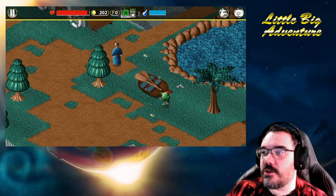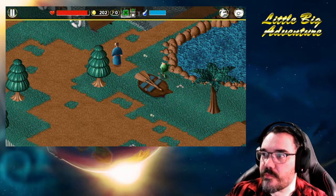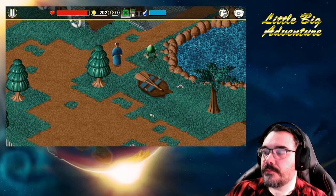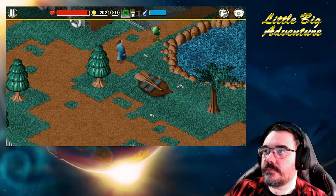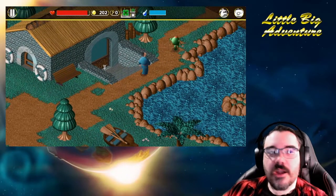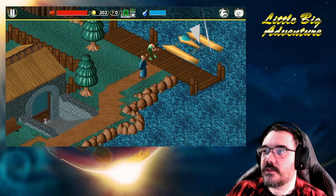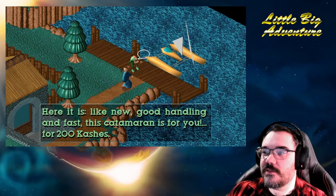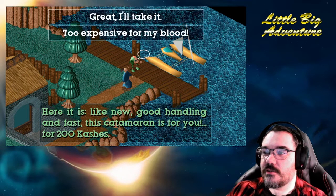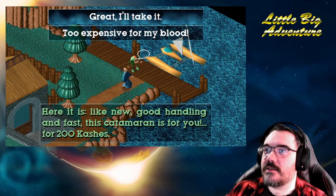I'm interested — walk the correct direction, you. You're lucky, and a man with a boat. Here at Oya's — like new, good handling and fast — this catamaran is for you, for 200 cashes. Here at Oya's! Great, I'll take it!